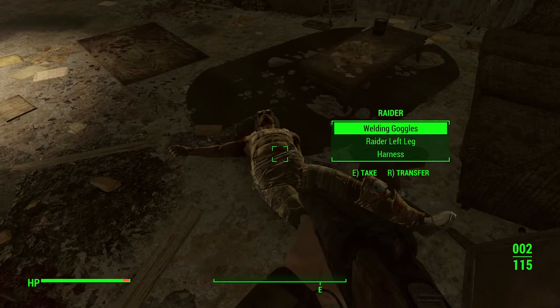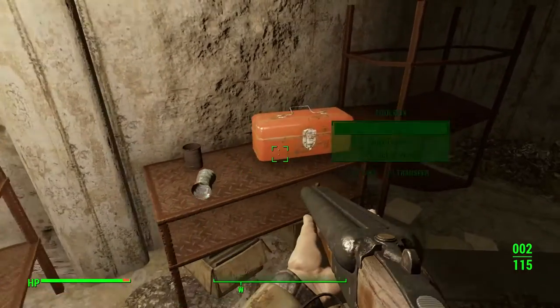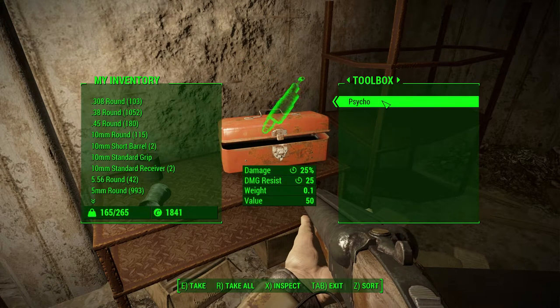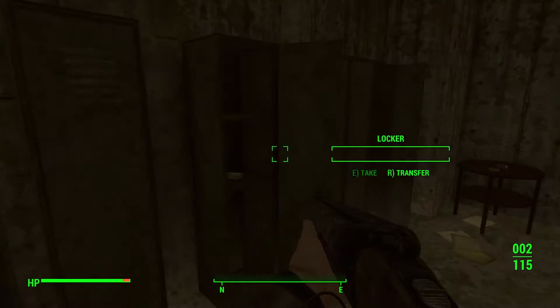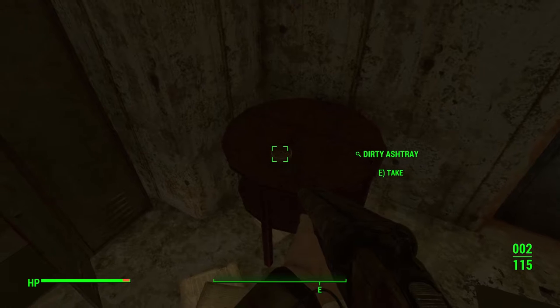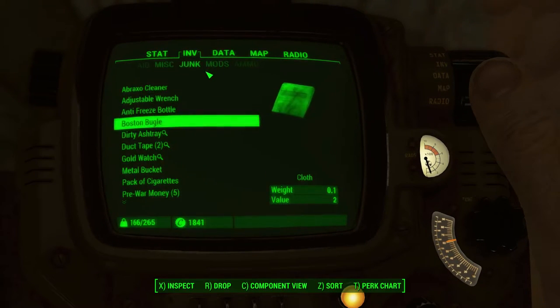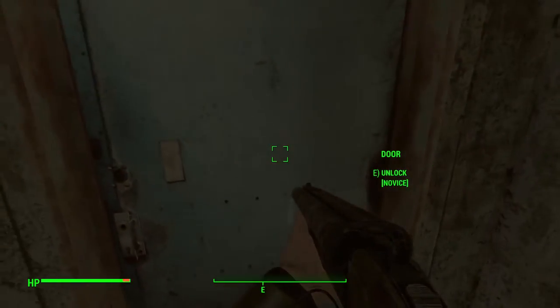This guy has welding goggles, raider left leg, and a harness — I don't need any of that. Some cleaner. I'm gonna take the duct tape. Actually, I don't need the adjustable wrench. A pack of cigarettes — I could probably sell those for something. Some jet — I'll take that. Dirty ashtray — wait, that's like one of the items I'm searching for. See the little magnifying glass there? Let me check that out. Dirty ashtray — ceramic. Oh okay, that makes total sense. I need ceramic.